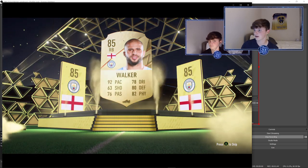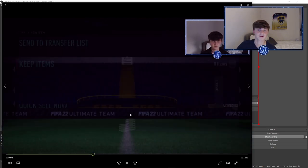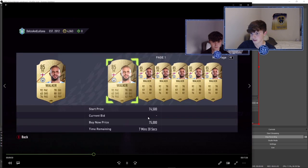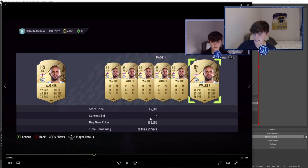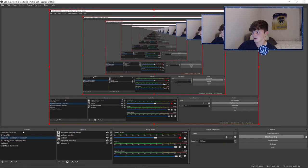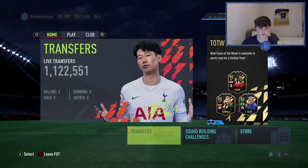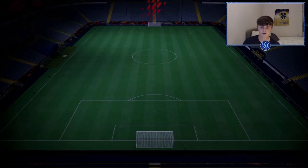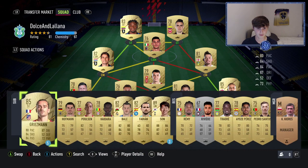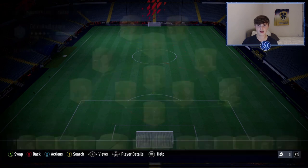Then I opened another starter pack and got right back England and Man City's Kyle Walker. I checked his price and he's a nice 70k, and I think that'll go up. He is in my team right now — someone I'm going to use for a while and then probably sell to buy more players. This team is built from just starter packs.